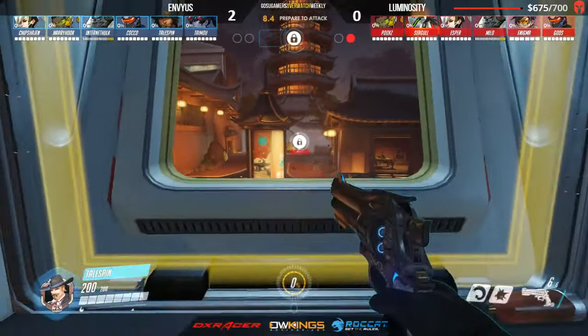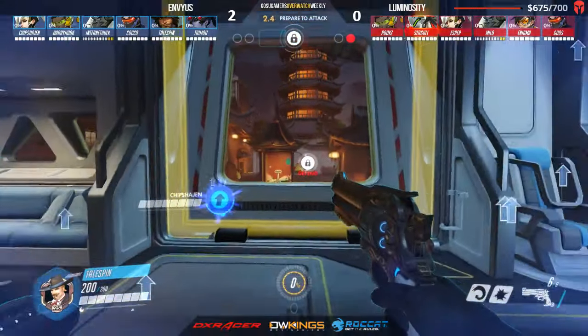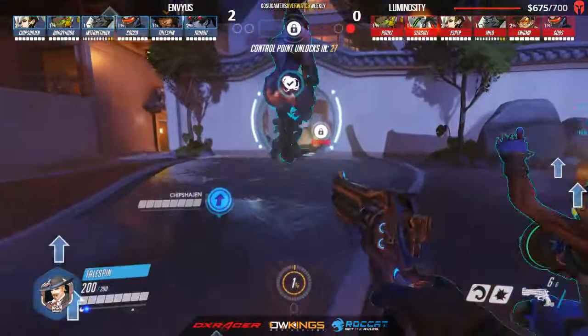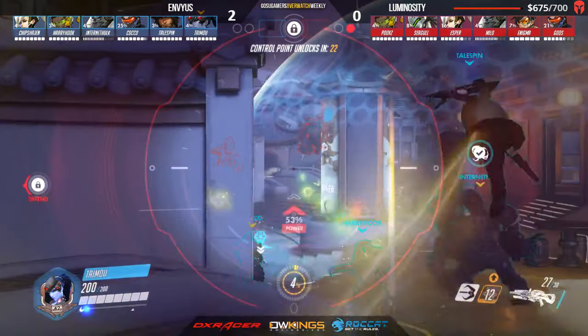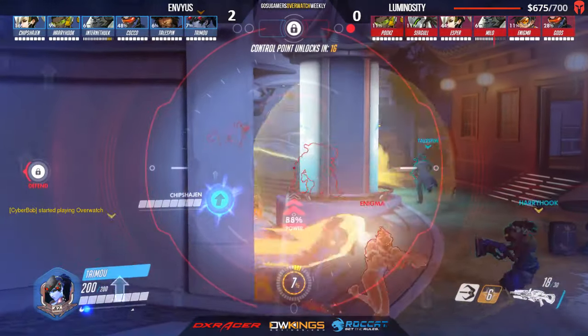Now we are going to see Taimu sniping. Envy are still up 2-0, so if they can manage to take both of these rounds they will be our champions today. Tailspin on McCree, Taimu on Widowmaker — let's see what Taimu can do. This is a much better map for snipers in general, especially the bridges where you can hang out and see into the point. They're working to get rid of the Winston bubbles from this position.